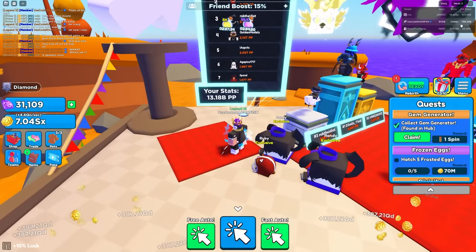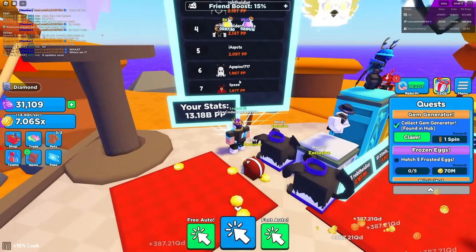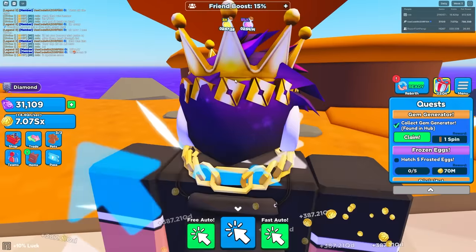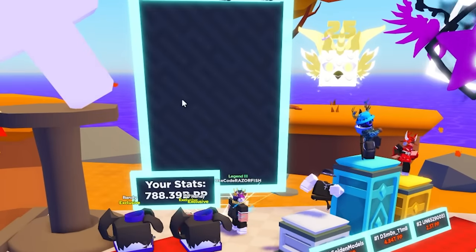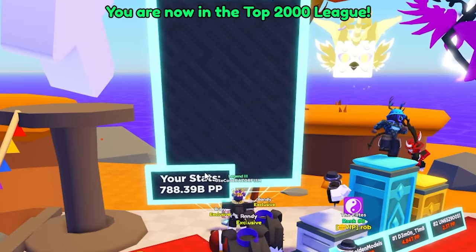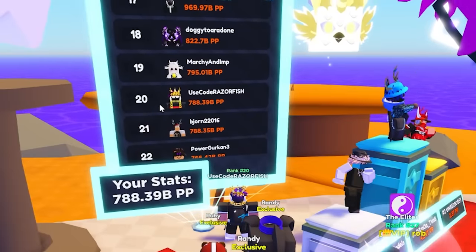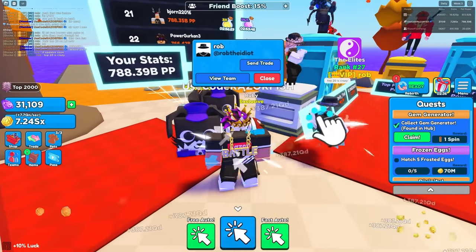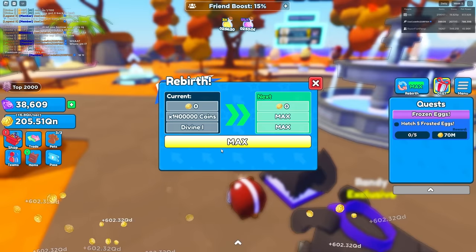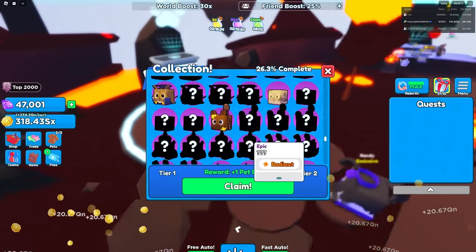We can get these pets over here - these are the best eggs in the game, inferno and molten rocks, almost a billion base. Let me check the leaderboard - there's a gem generator over here I didn't even know about. He said top 25 on the leaderboard already! I have 788 billion pet power - it just needs to reload. And now I'm 20th place in the entire world! OP pet rank 20, that's awesome. We just got to max rebirth!